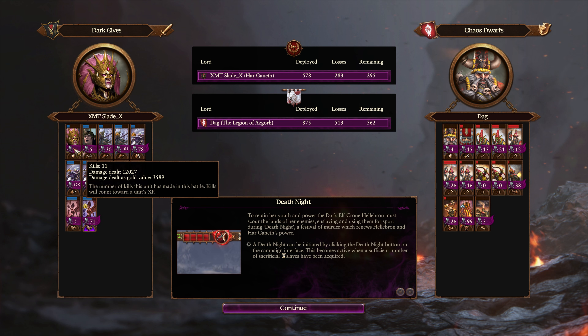Hellebron, man — 3,500 gold value, 12,000 damage dealt. Took some pretty significant damage, but her offensive stats are just so insane on horseback. Probably one of the stronger horse characters in the game in terms of offensive output.